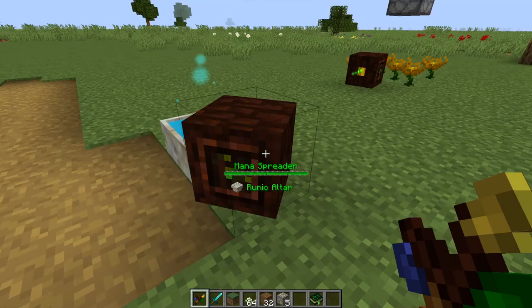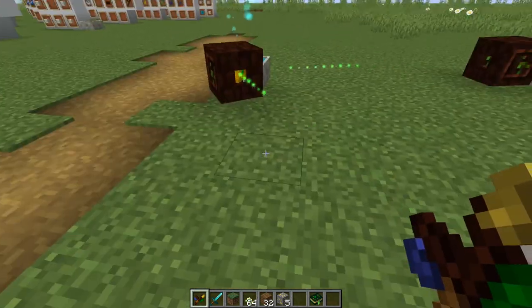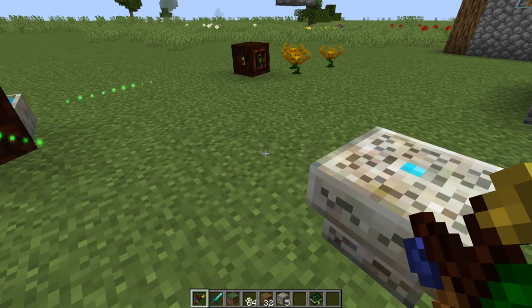To power your Runic Altar, you would need a mana spreader next to a mana pool that's aiming towards the altar. This won't just continually be shooting mana — it will only supply it when the altar needs it.